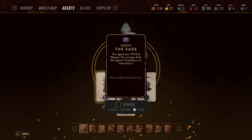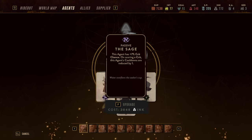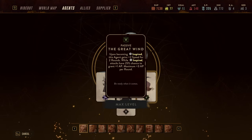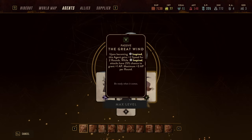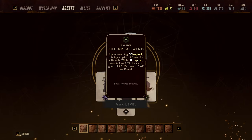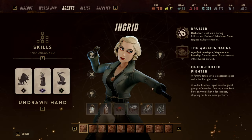I'm also using Passage on her — a card that is good on many agents but especially on Ingrid. It gives 7% crit chance, and on scoring a crit, cooldowns are reduced by one additional point. So whenever she scores a crit, her passive cooldown reduction plus Passage reduces cooldowns by two. This alone is potentially enough to keep her abilities continuously ready. As a third recommendation, Great Wind — upon becoming inspired, you have a 25% chance to generate one AP, up to a maximum of three AP.